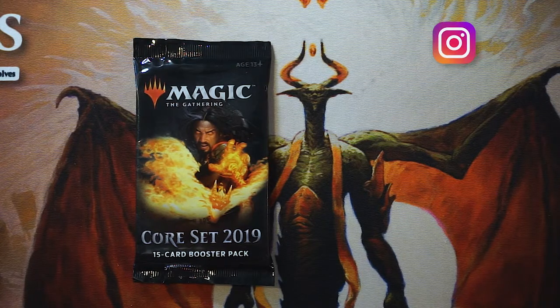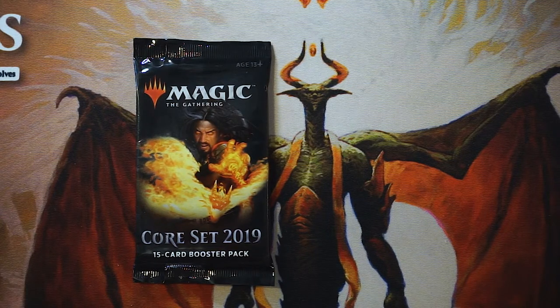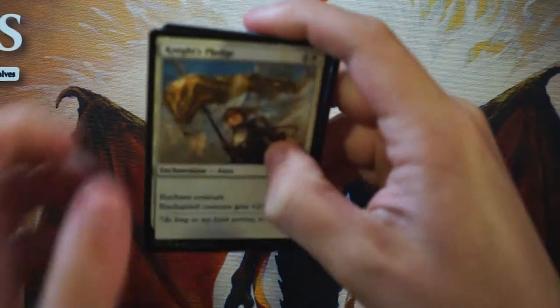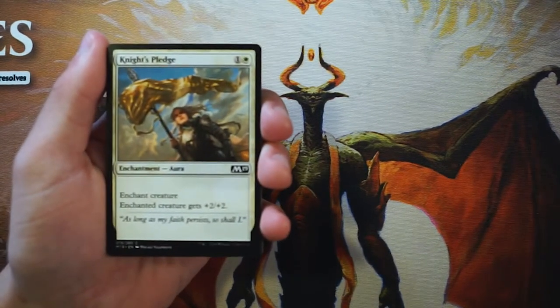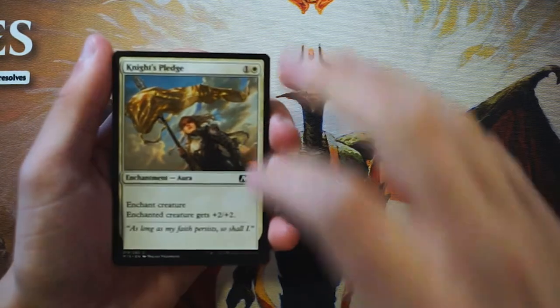Welcome back to the Crack a Pack series. Today we are opening up a pack of Core Set 2019, one of the most recent sets. Core Set 2020 is coming out very soon, which is exciting. We're going through this as a pack one pick one scenario to figure out what our first round draft pick would be. Apologies if I sound a little nasally — I've got a bit of a cold but wanted to power through.